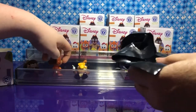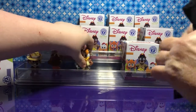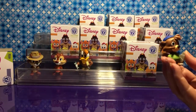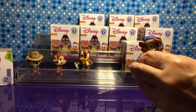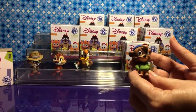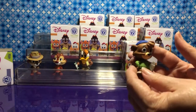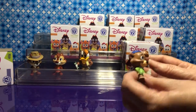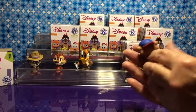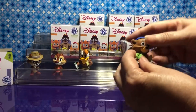Let's see what I can find. Oh, look who I have — this is Kit! Yeah, he is Kit Cloud-something, I can't remember. He's from TaleSpin. He's got a blue hat. I wonder what that is in his hand — maybe a boomerang or something? Probably is. Well, he is cute.